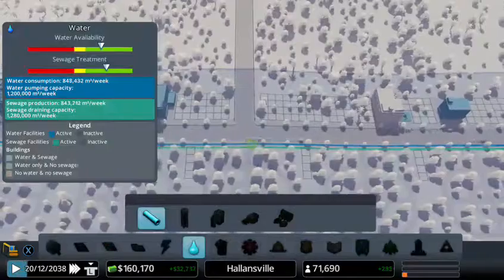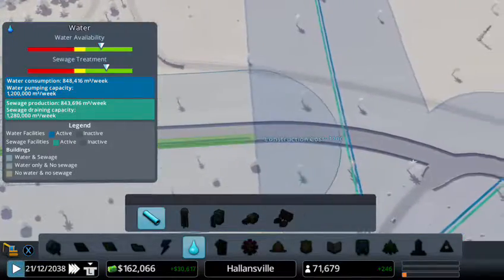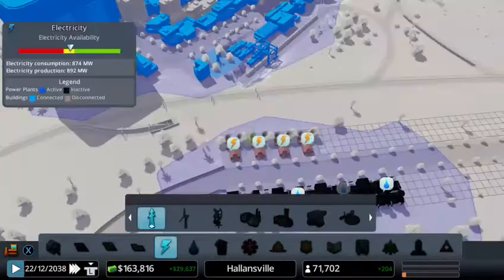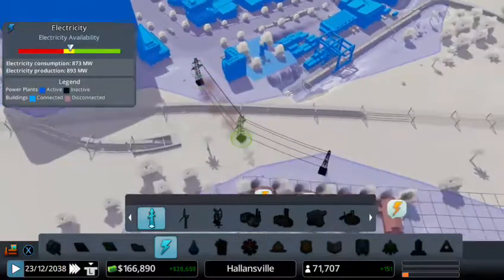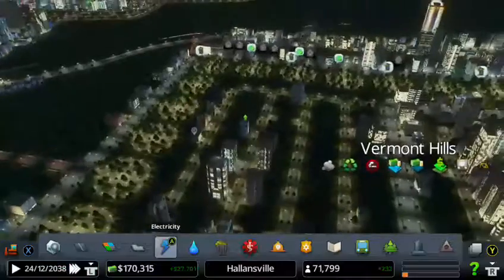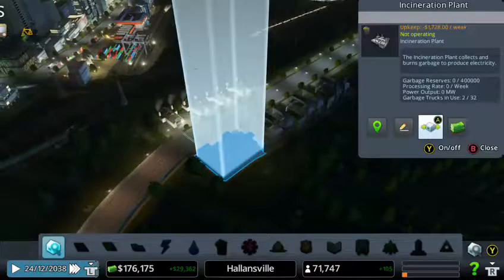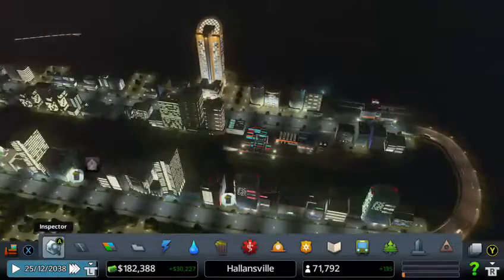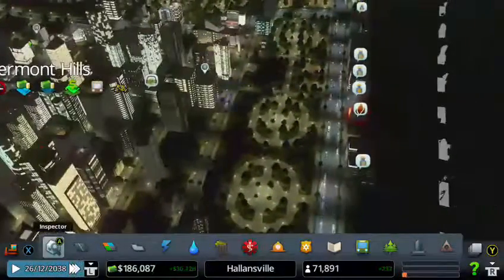Let's create the water line so they can start — or stop complaining about the water. Just like that — perfect, now they should have water. We also need to connect this to here to give them some power — perfect. This should be good enough to fix the trash problem, or at least that's what I'm thinking. We have 32 trucks available — they should be good enough to go all over the town and pick everything up.